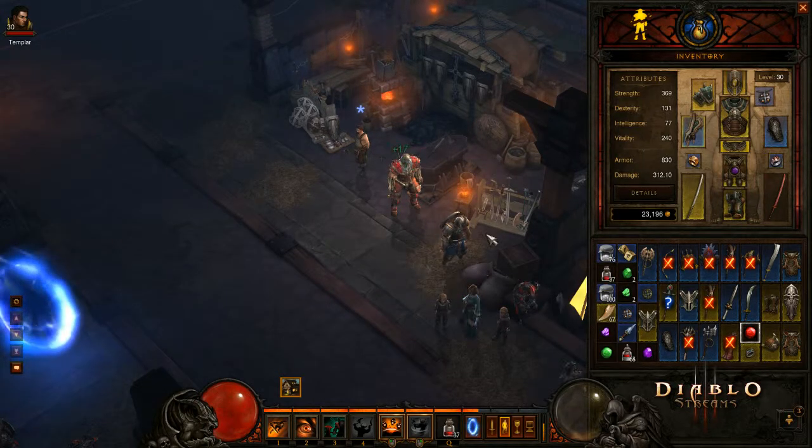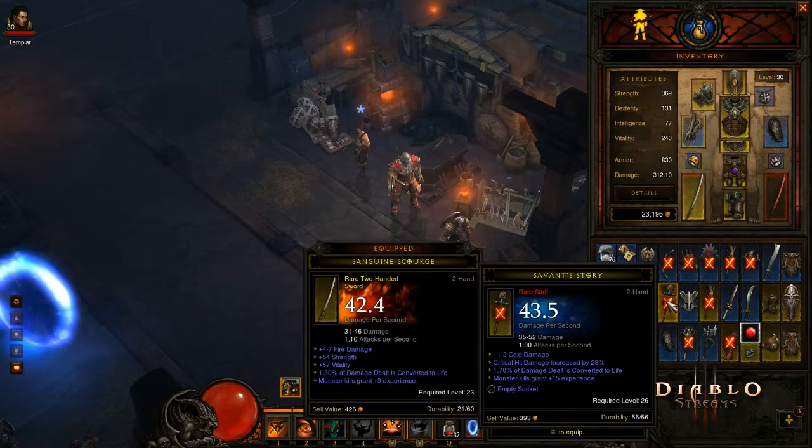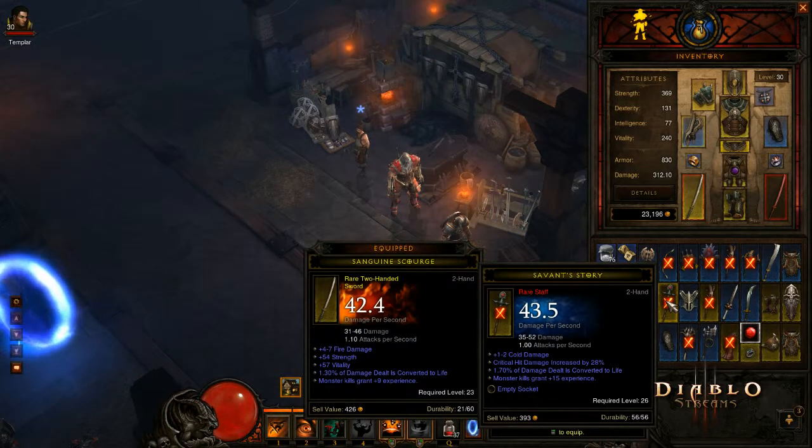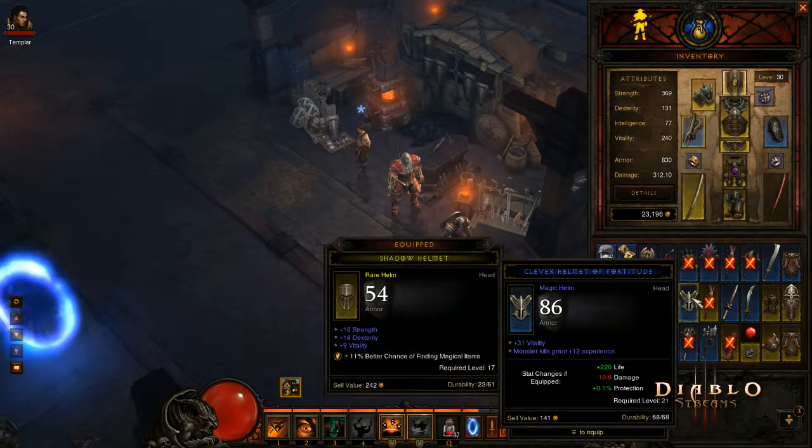Not quite yet. I do want to deal with the gems and get our flawless in there. Critical hit damage increased 28%, 1-2 cold damage, monster kills 15. It's not that great — doesn't have intelligence. If it had intelligence, we'd be rocking and rolling on that piece. The hit damage increased 28% might be worth trying to get rid of on the Auction House. We'll have to find out.